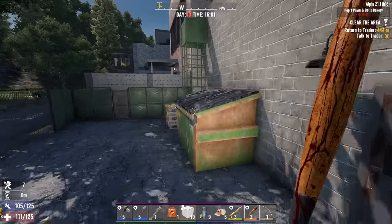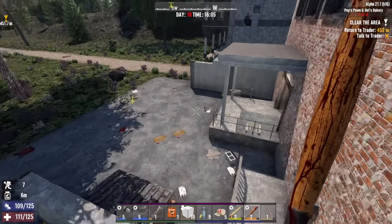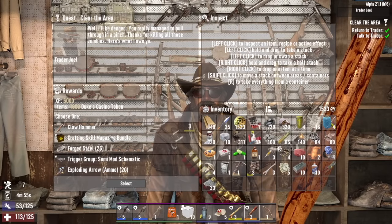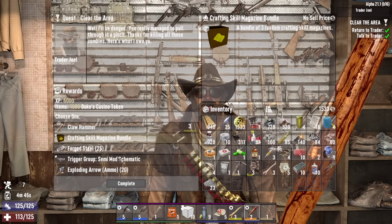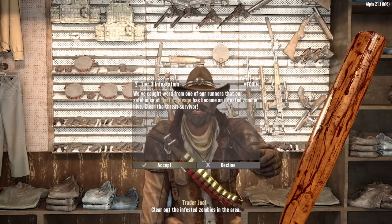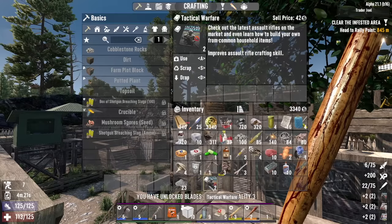Anything up there? Get up this ladder real quick. Nothing up here. Fuck those dogs. You've made my day. Level three hammer, skill magazines, exploding arrows — those are tempting, but I'm going to go with the magazine bundle this time. Cross your fingers that there are workstation books in there. Nothing else I want to sell you, Joel. Take that infested job — we'll do that in the morning. I'll see you tomorrow, old buddy.